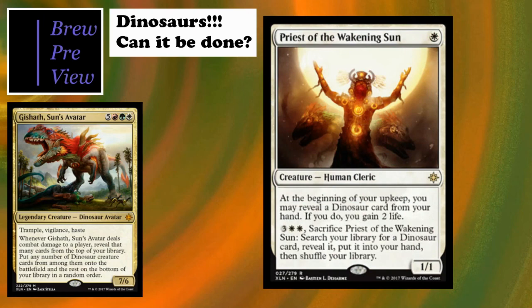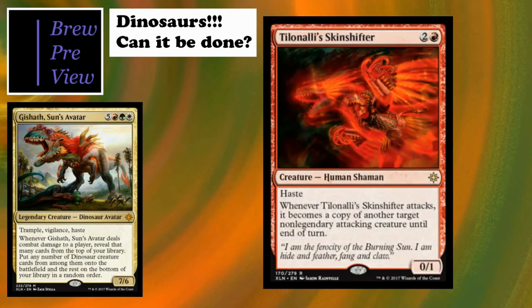Priest of the Awakening Sun ties into our life gain sub-theme. It's a 1/1 - at the beginning of your upkeep you may reveal a dinosaur card from your hand; if you do, gain two life. It also has a pay-five, sacrifice ability to search your library for a dinosaur card, reveal it, put it in your hand, and shuffle. A really good way to find key dinosaurs.